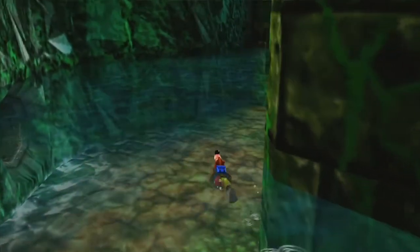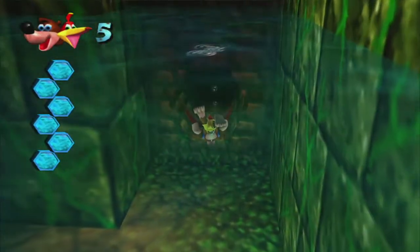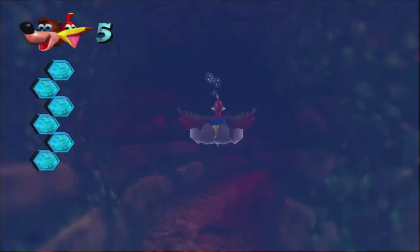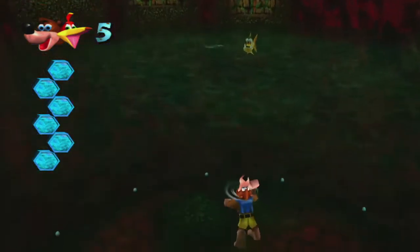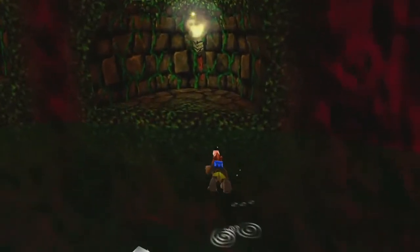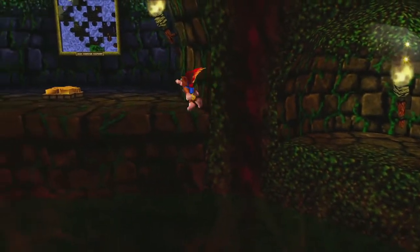There's a mumbo token in the corner here. Then we're going to come back — watch out for the giant fish — and we're going to swim into the next room. Swim all the way across again, being careful of the giant piranha. And we're going to do the jump out and jump back trick to climb these little holes and find our next painting.